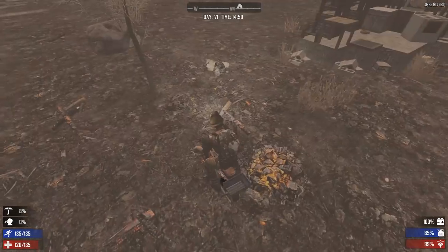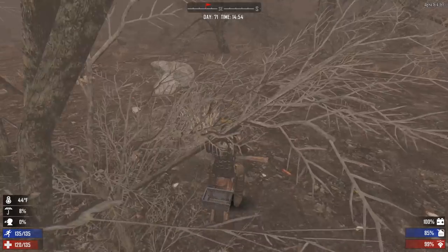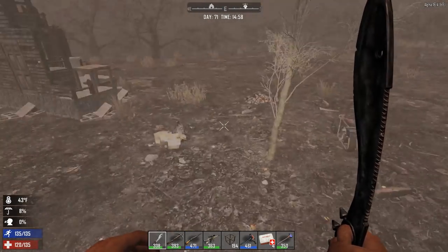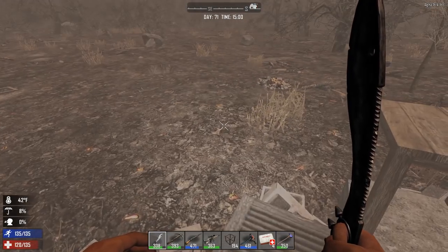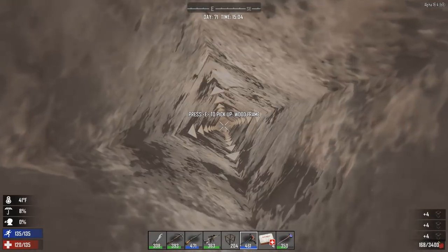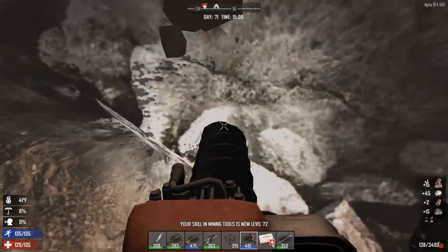We're getting close to the potassium nitrate mine now. These veins are really hard to spot — what I should do is build a little platform above it to make it easier to find. Oh, there it is! This one didn't go down as far as the coal mine — I can see it from here. And here we are — this is the potassium nitrate mine! Hells yeah!